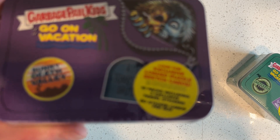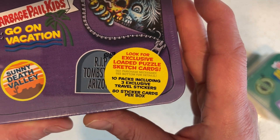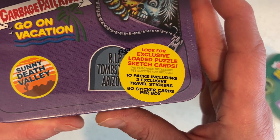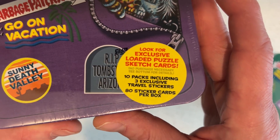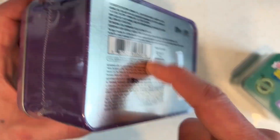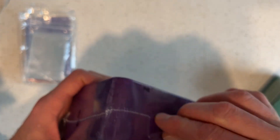Without further ado, let's get into this bad boy. It says on the front: look for exclusive loaded puzzle sketch cards. There's ten packs in here, including three exclusive travel stickers, 80 stickers per box. It's a tin, and all the ones we're giving away are also tins — they're all factory sealed. I'm excited. I want to pull a sketch card. That's what I want.